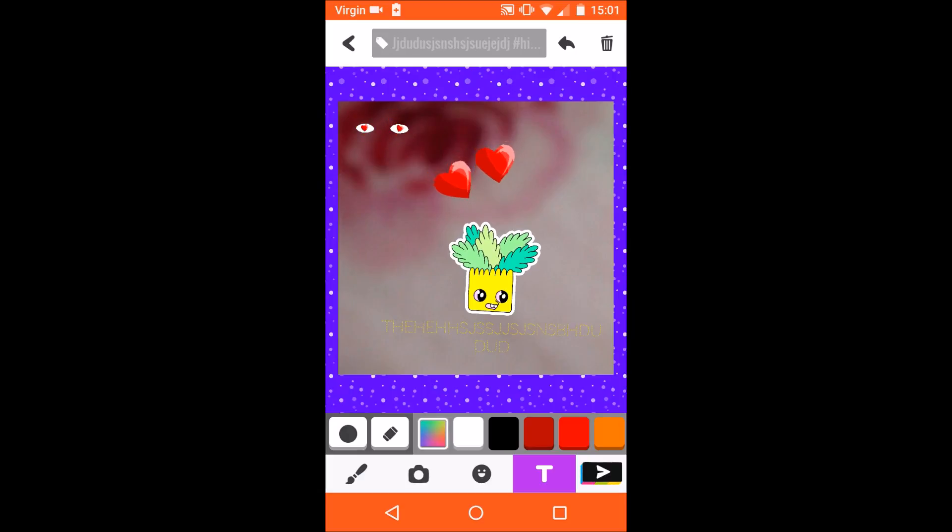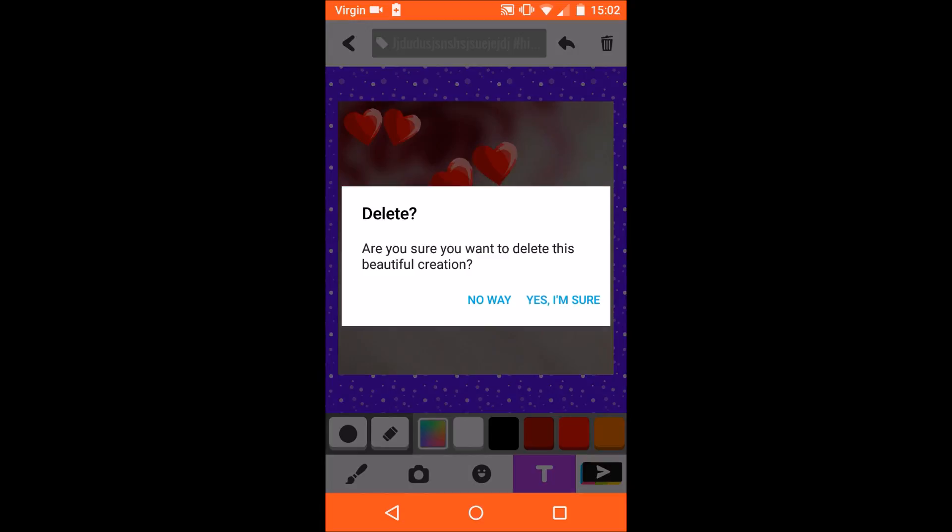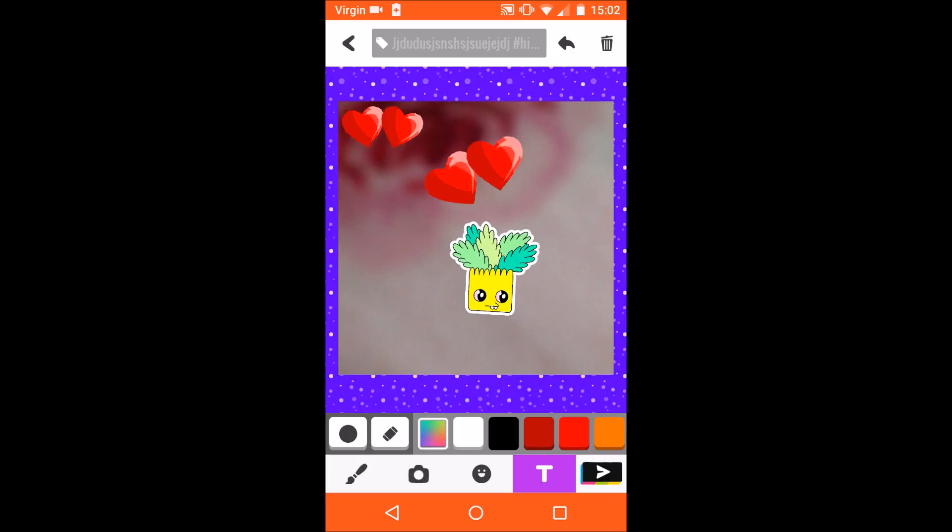You can undo something by pressing the arrow at the top right, and that will undo the text. You can delete the post by pressing the bin at the top right corner as well. That's what you can do when creating a post.